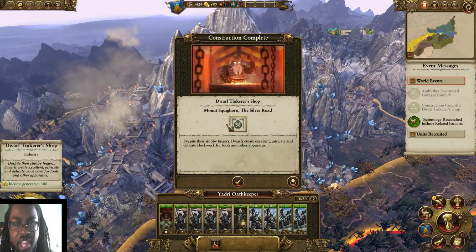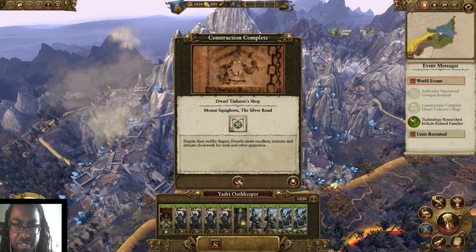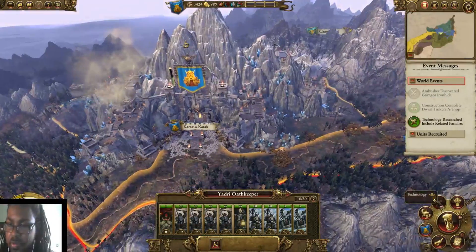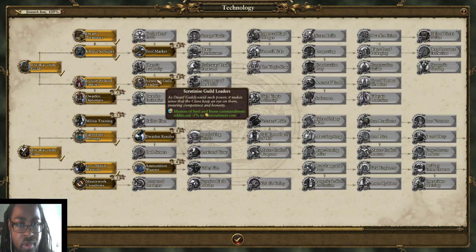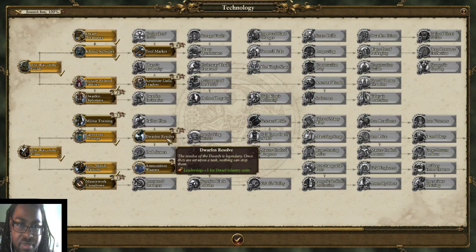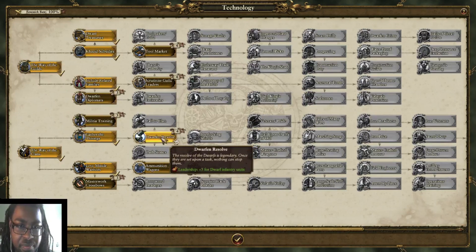The Dwarven Tinker Shop — we upgrade that as well. Despite their stubby fingers, dwarves create excellent intricate clockwork for tools and other apparatuses. We're going to need that because most of our apparatuses hopefully will be from war. Negative 5% to recruitment costs, and Dwarven Resolve for infantry units.